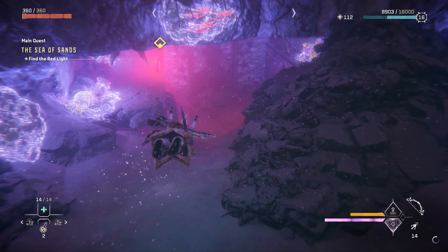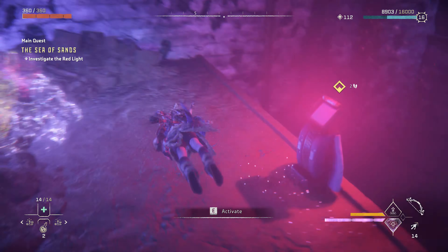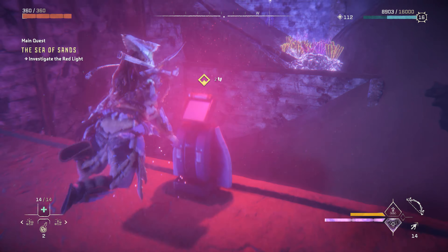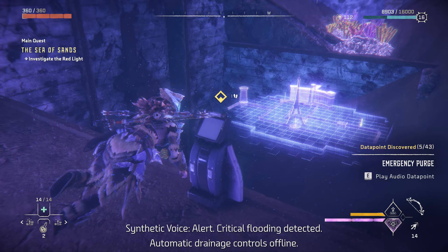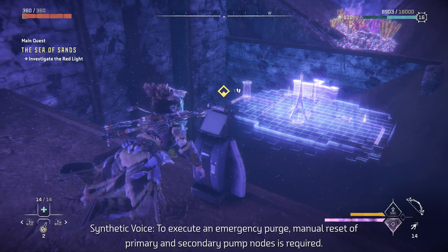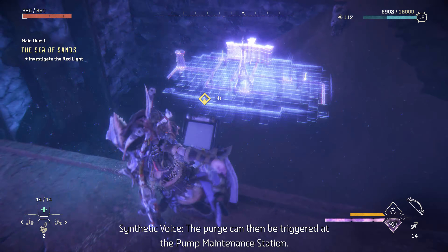Red light. Alert — critical flooding detected. Automatic drainage controls are offline. To execute an emergency purge, manual reset of primary and secondary pump nodes is required.